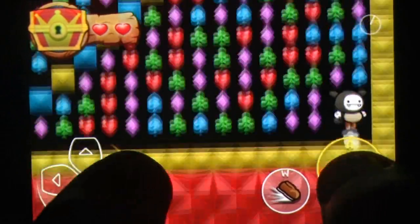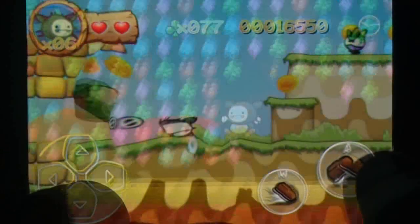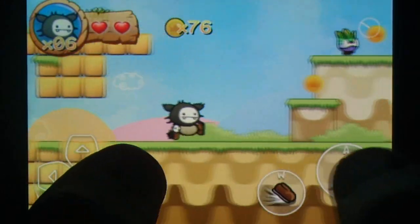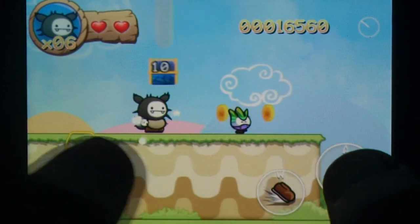Like all good platformers, stomping is his greatest asset. Jumping on enemies will incapacitate them, and pressing down in mid-air will unleash the dreaded butt stomp. Wawa can wall jump to reach new heights, and holding down while pressing jump will unleash a very Mario-esque backflip.